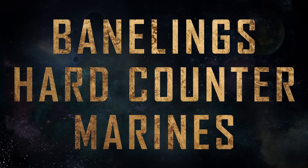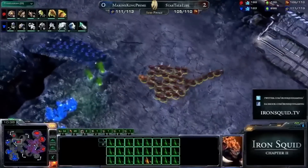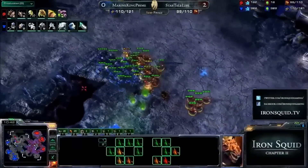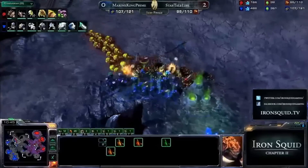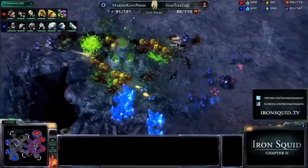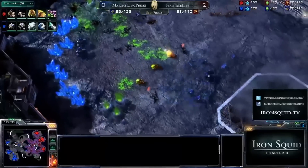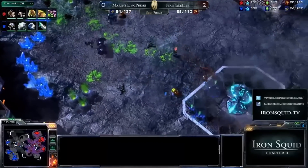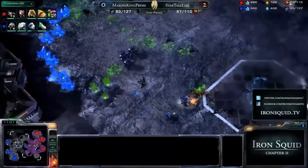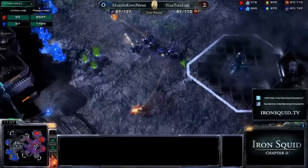1. Banelings hard counter Marines. Banelings got bonus damage to light and marines are light, so obviously this is already a hard counter. On top of that, marines are small and get all clumped up, which means that banes kill more marines because of splash damage. There is definitely no way a player that makes marines can beat a player that makes banelings. So if you've got marines and they make banes, change your unit composition right away.